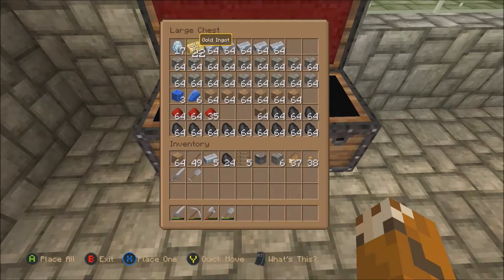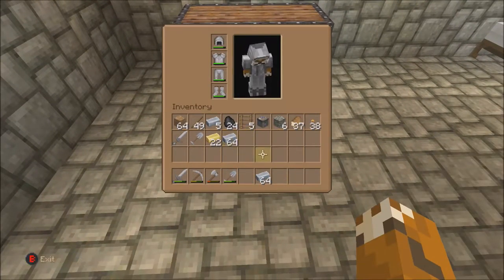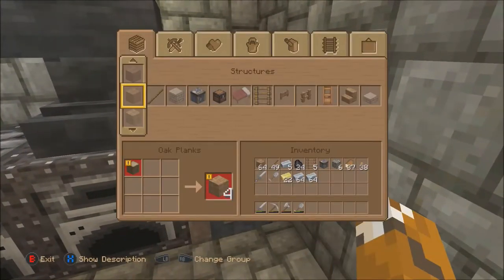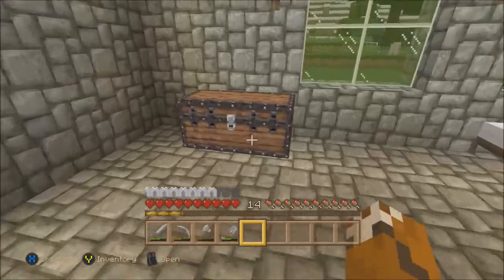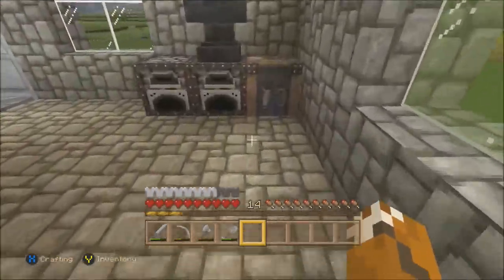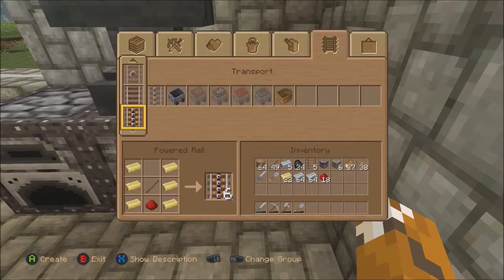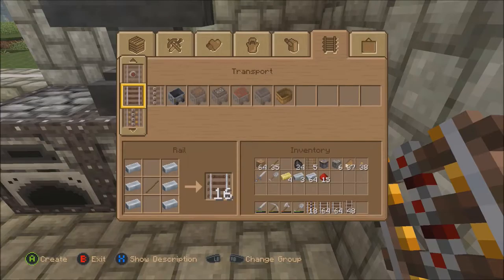Let's take half of this and a full stack there. I didn't realize I had an extra crafting table — that'll be useful. Oh, I need redstone for the power rail, I forgot. It'll be in here under this. I don't think we need too many; I think half of them will be plenty. I keep forgetting where this goes — there we go, that should do it. Let's drop this remaining iron in there.